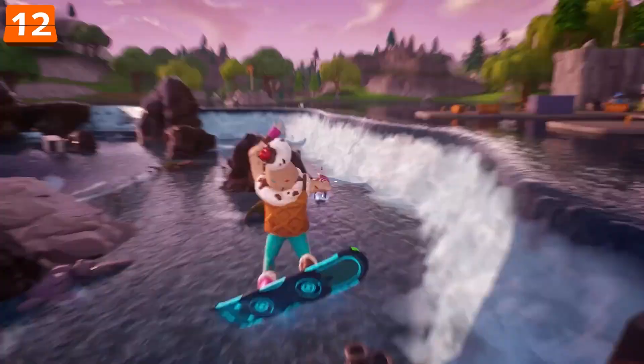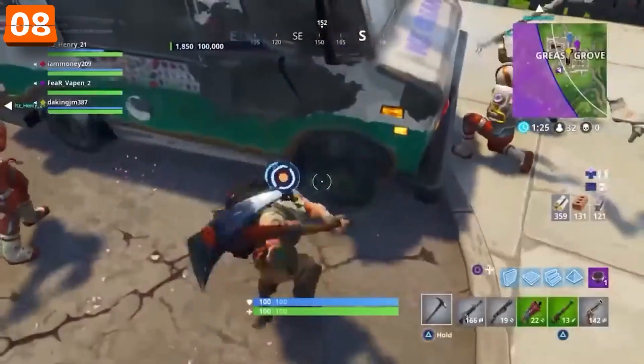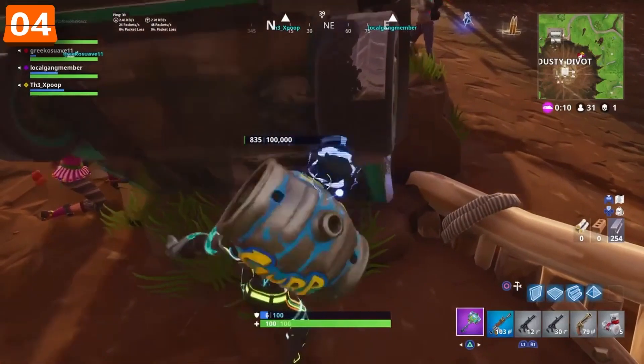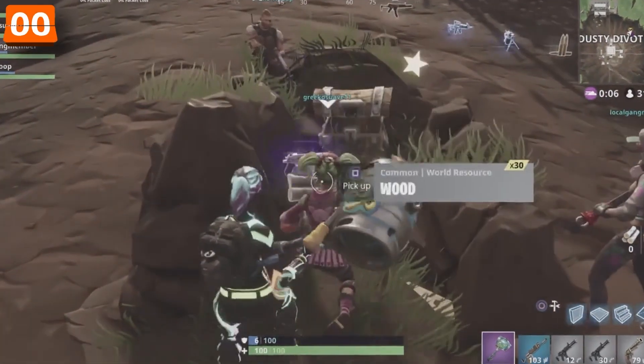That wasn't the only time Epic played tricks on their players. In places like Dusty Divot and Greasy Grove, they put ice cream trucks with 100,000 health. One of those trucks even made a chest sound. If you managed to break the truck, you might get a surprise chest, or sometimes you'd get nothing at all.